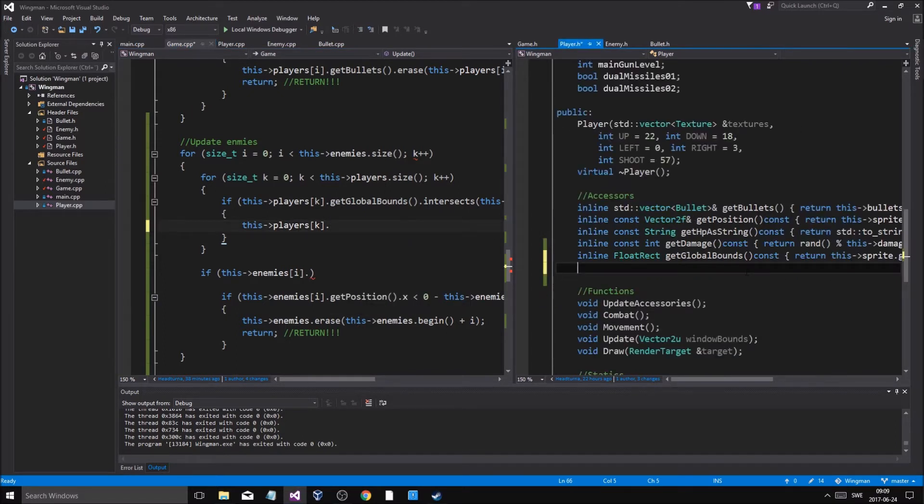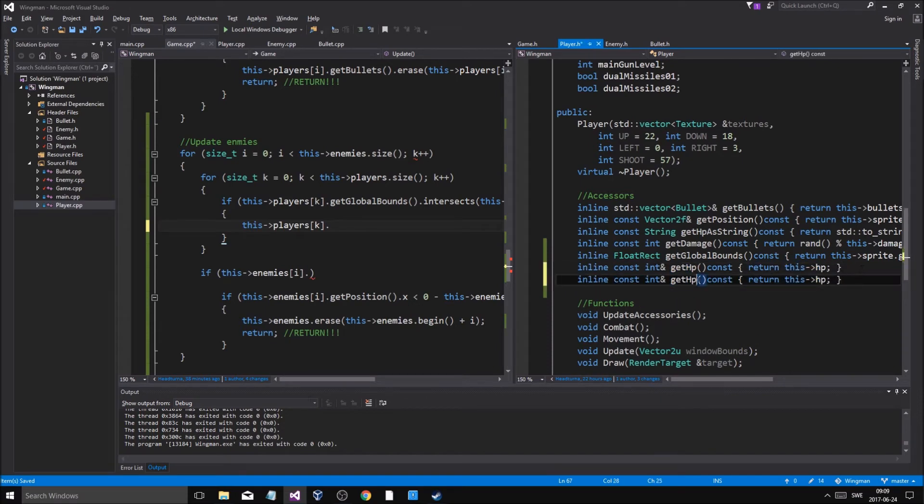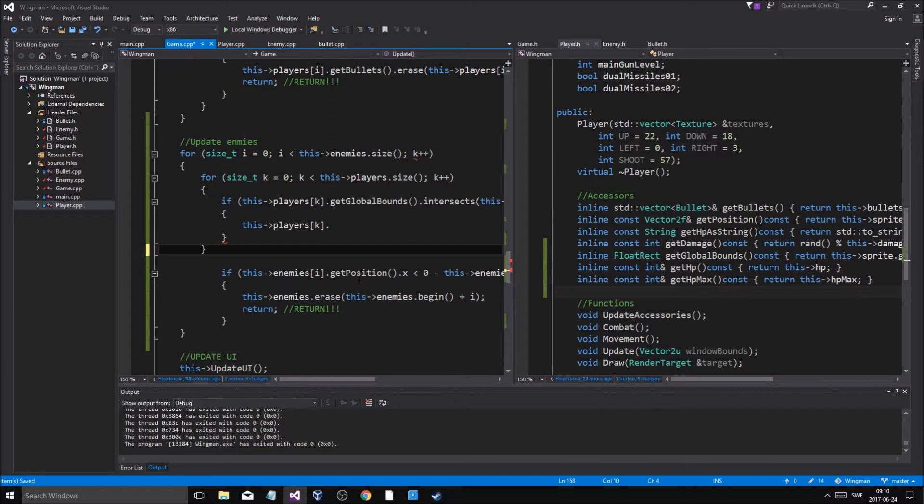We're going to have to do `inline const int getHP`. Then we're going to do the same thing — `HPmax`. I don't think I need that. Let's see... `players` at K.